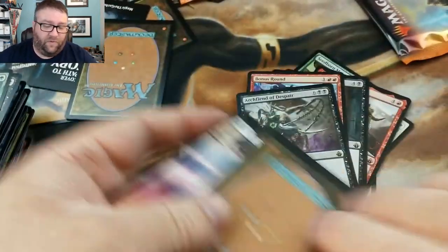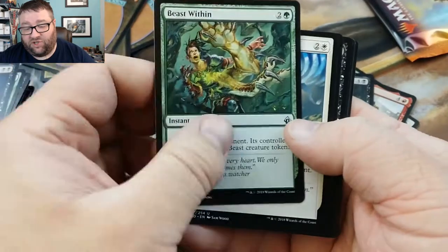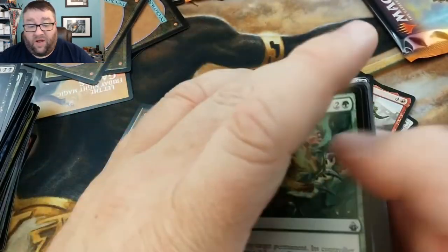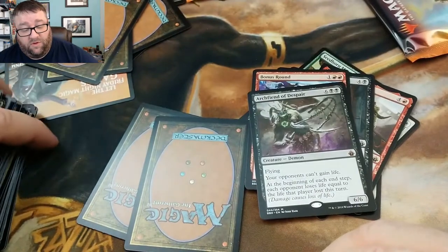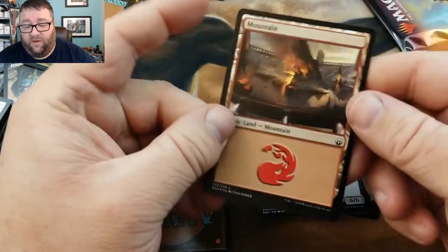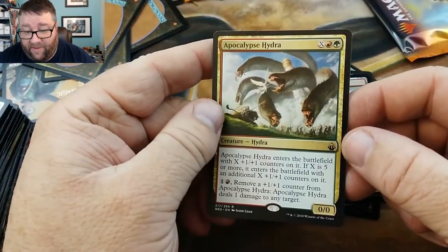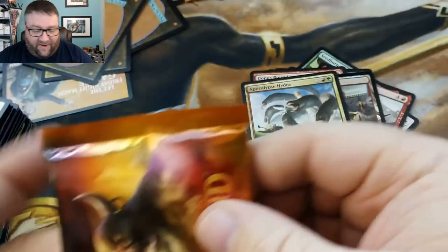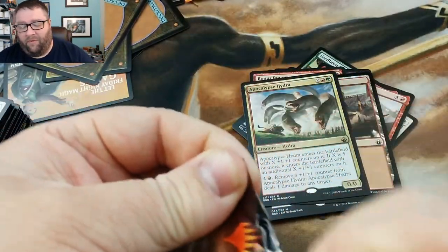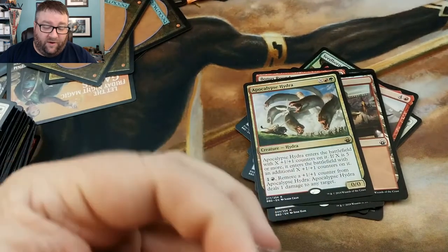Getting towards the end here, folks. We've got Assassin's Strike, Beast Within — that's actually worth a buck. And then we got a Solemn Offering. That means we either got a foil or two rares again. We got a Foil Mountain. And then we got an Apocalypse Hydra. Can't all be Winner Winner Chicken Dinners — I forgot to say it with our Bramble Sovereign over there. A miss is a miss, unfortunately.